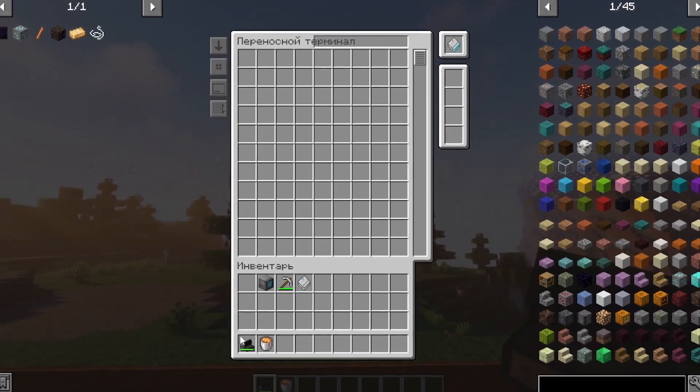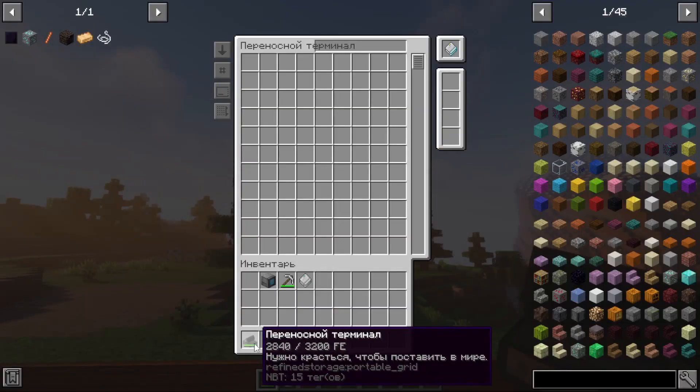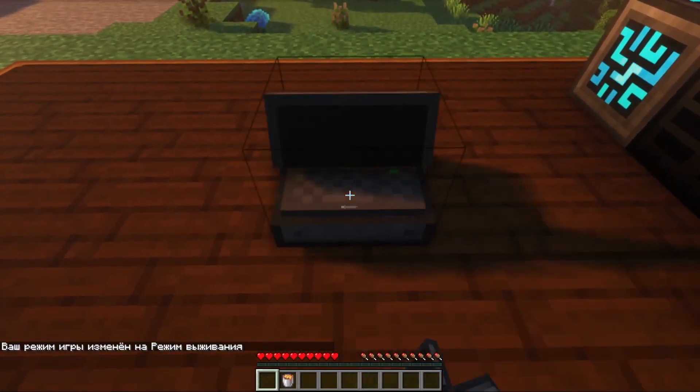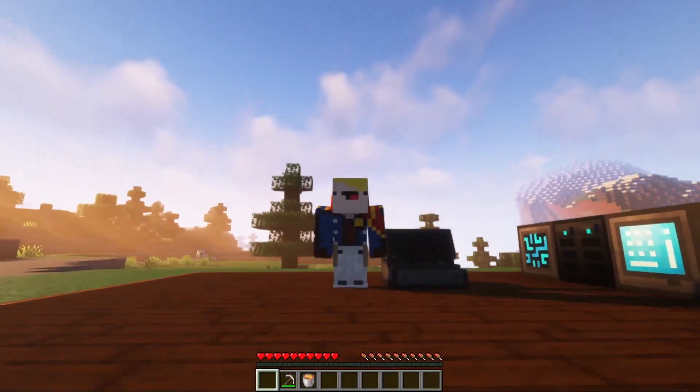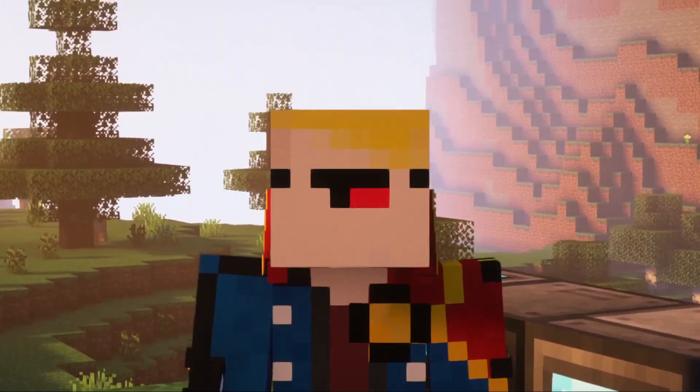Pay attention that for each opening you will spend the energy that was stored in this terminal. You can also click this terminal on some block and it will be installed in the world. I think I've answered your question.